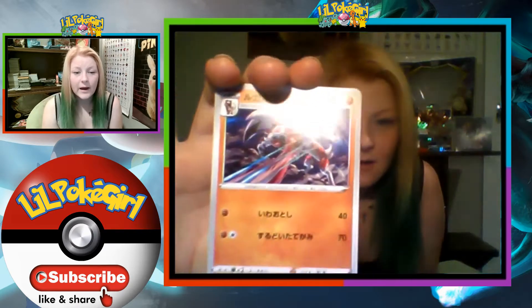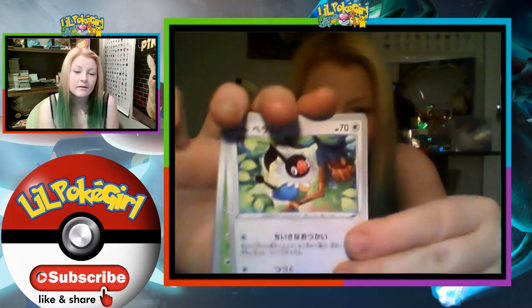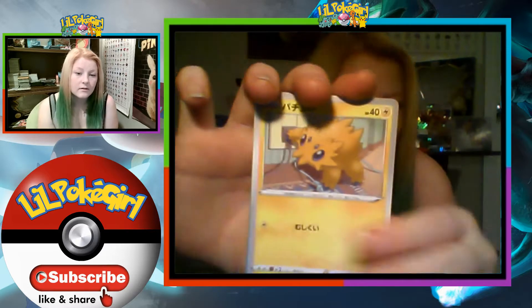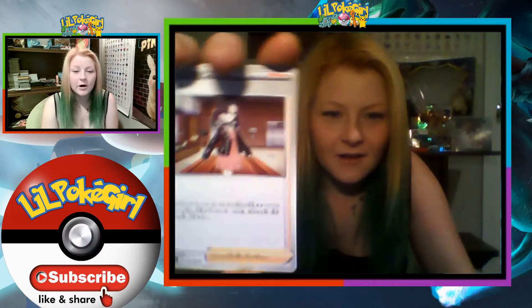First pack: we have Linkenrock, Yamaga, Shatot, Yama, Joltik, and then we have Zygarde and Marni trainer.